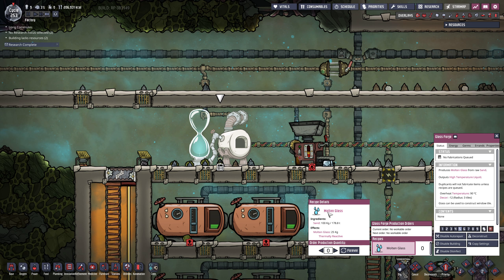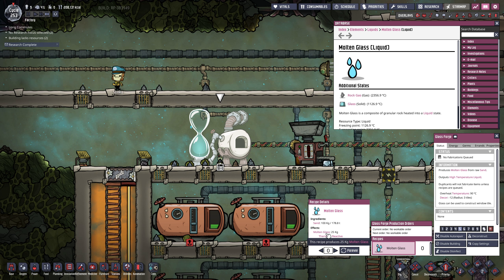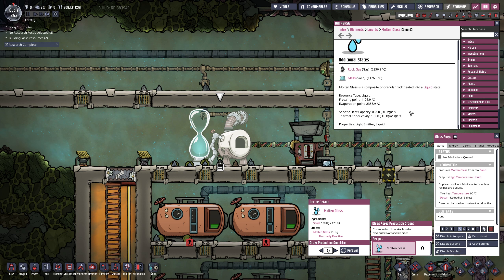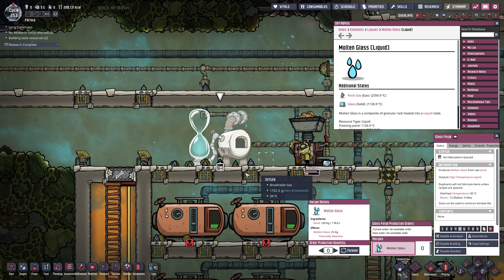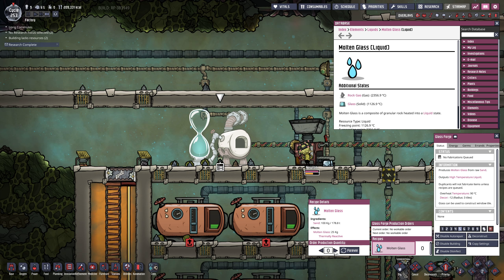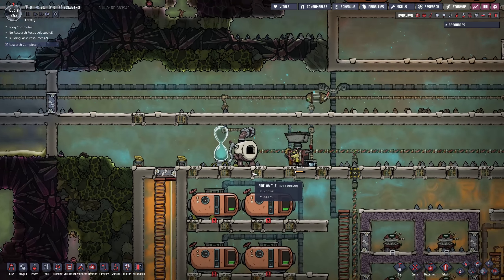Molten glass — wait, it just starts out molten? This comes out as liquid — is this going to melt through the floor? Jesus. I've never made one of these. Let's see what happens.